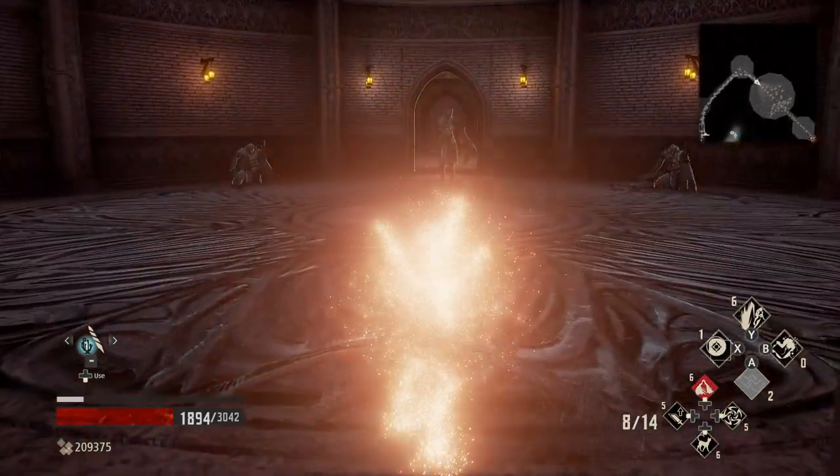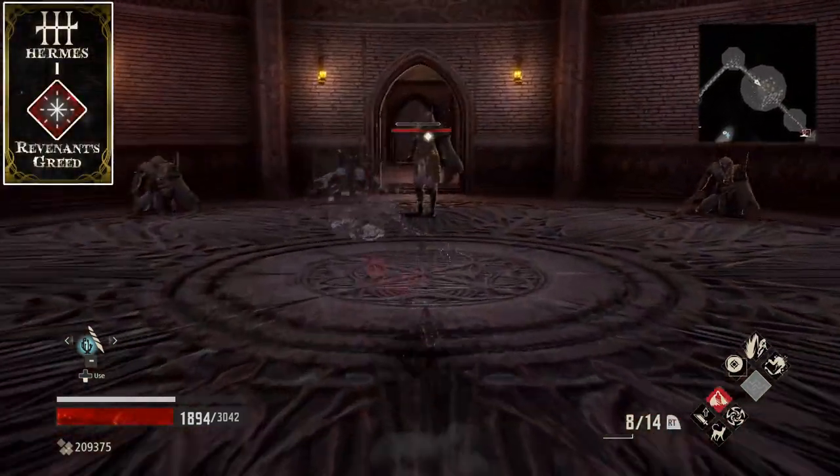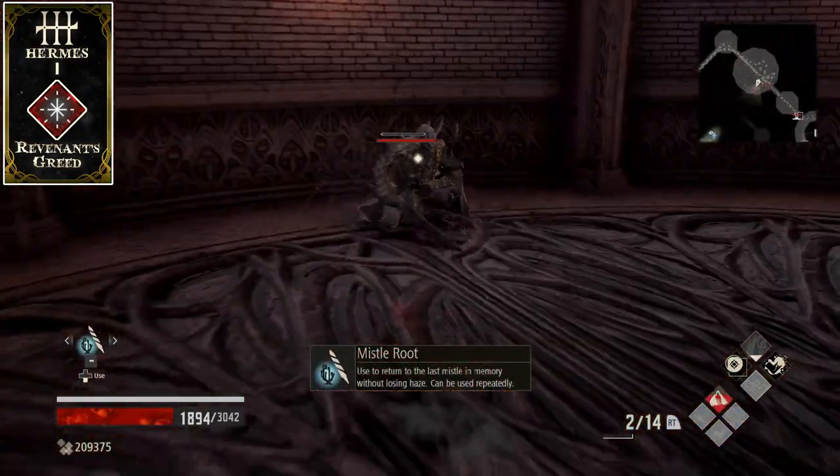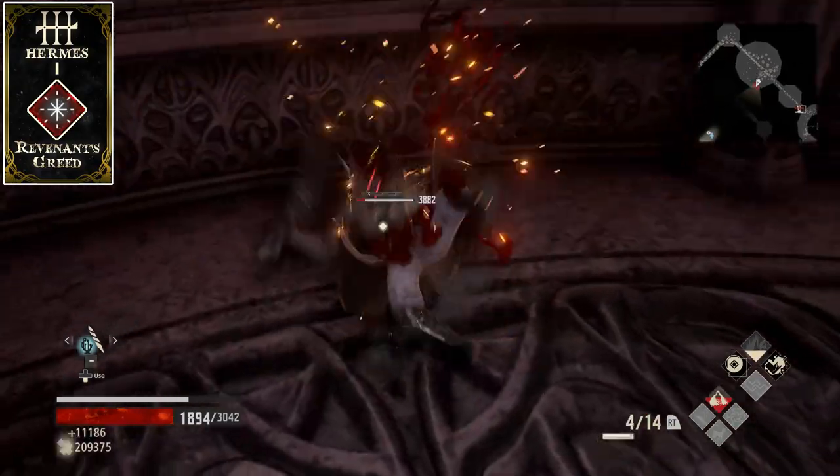Note: this is a rare drop. Using the Revenant's Greed gift for increased drop chance, and the Mistle Root item to quickly return to the spawn point, will greatly increase the speed at which you can farm this item.